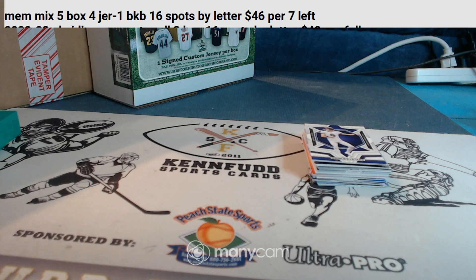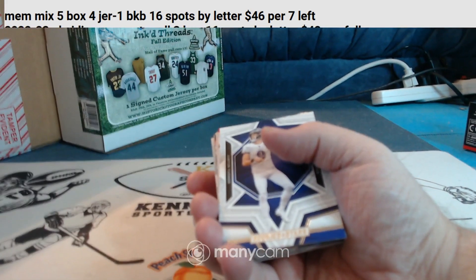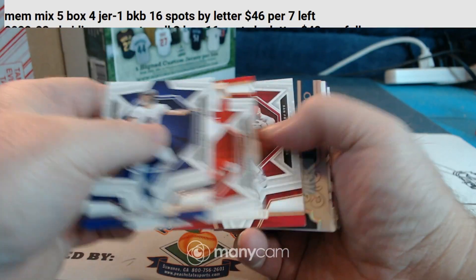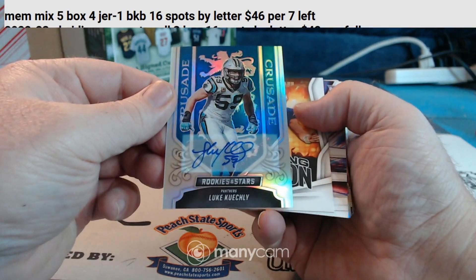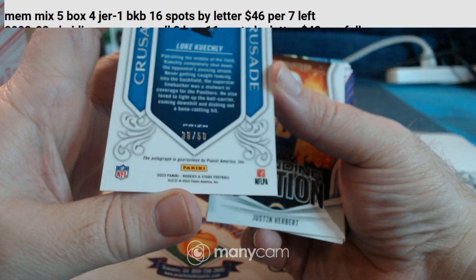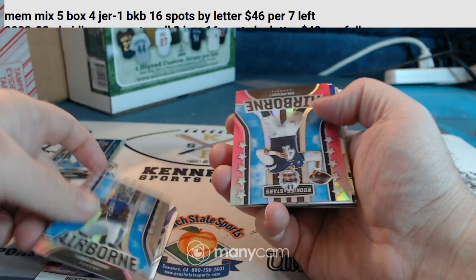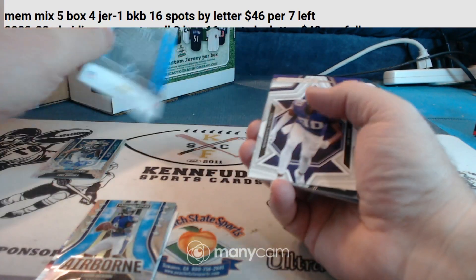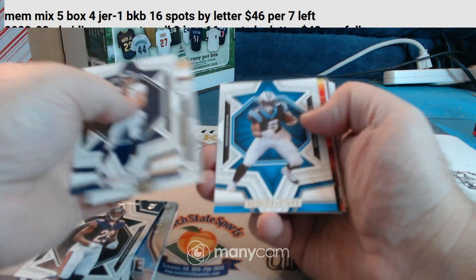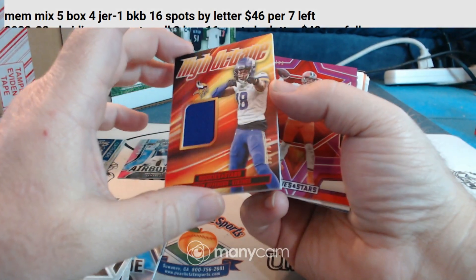Alright, moving on to the last three packs. We still have four left in the mini. Luke Kuechly autograph on the Crusaders, numbered 36 of 50 — very nice! Lamar Jackson insert. Dak Prescott to 75 for the Cowboys. Rookie, rookie. Justin Jefferson for the Vikings, to $3.99.